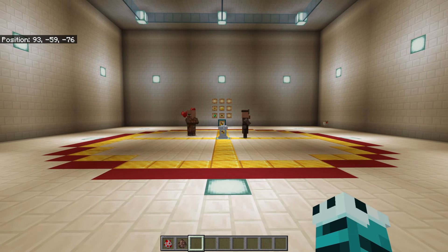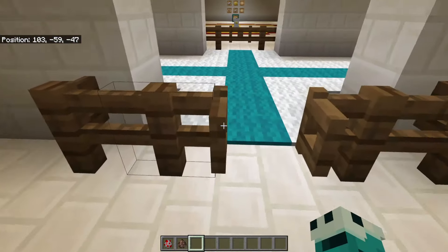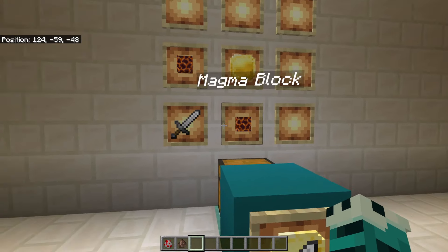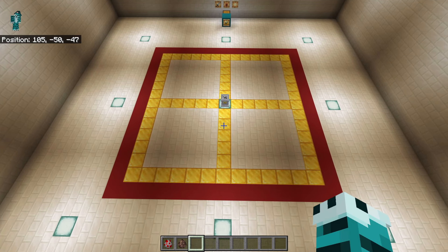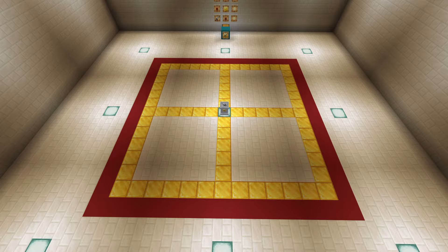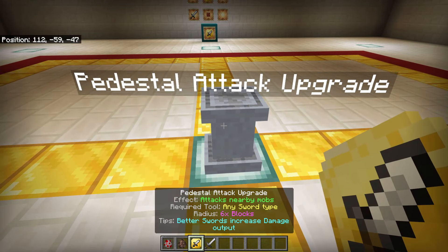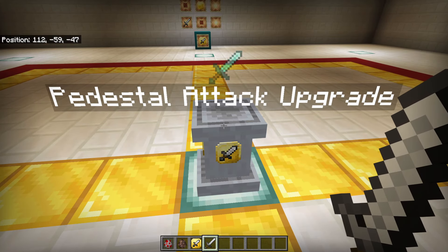Next is the pedestal attacker — quite the change of pace. For the attack upgrade we're going to need the base, two magma blocks, and an iron sword. This pedestal has a slightly different range — it's quite a nice square. You'd put down your pedestal, apply the pedestal attack upgrade, and then it's going to ask you for a sword. Depending on the sword you put inside determines how quickly the mobs get killed — it affects the amount of damage being done.